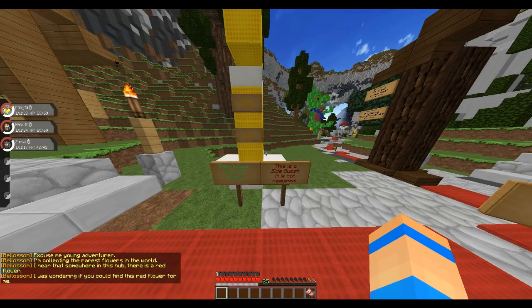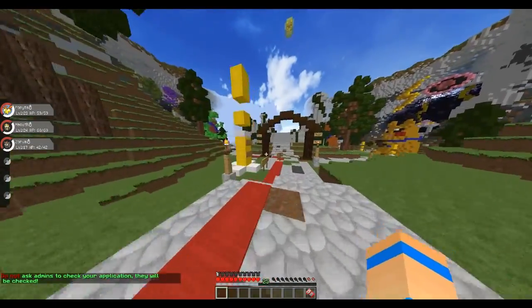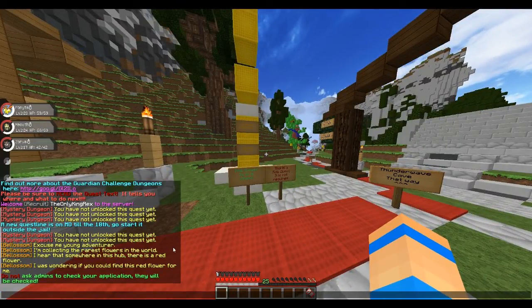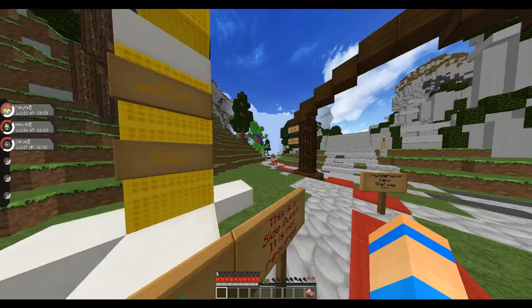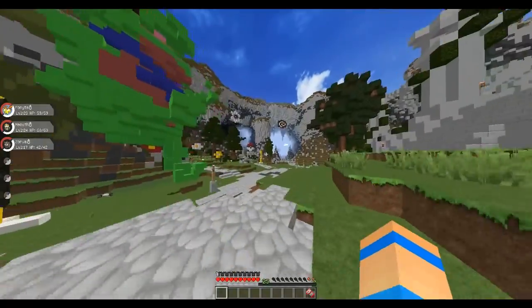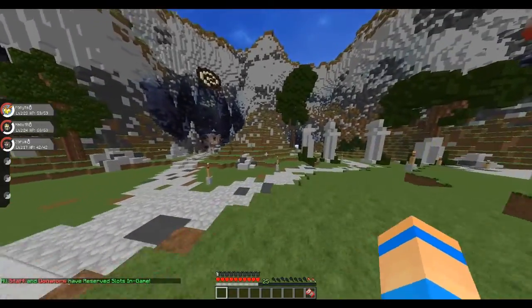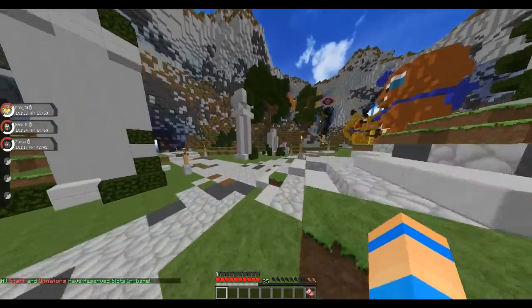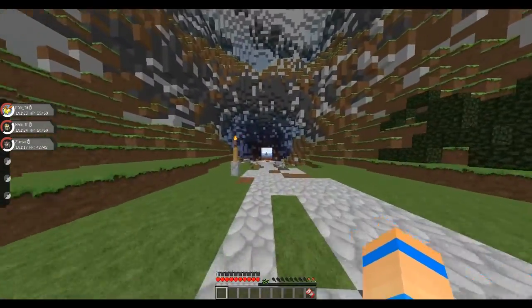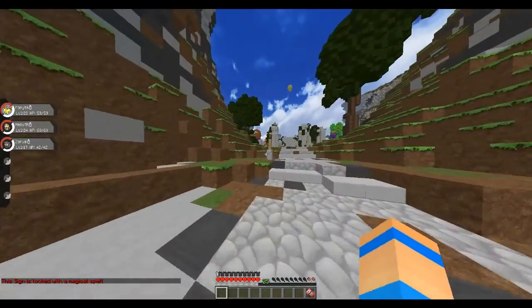The flower is in the chest - this is a side quest, it's not required. Let's do this real quick. Excuse me young adventurer, I'm collecting the rarest flowers in the world - I hear that somewhere in this hub there's a red flower, I was wondering if you could find it for me. Actually no, I should have done that at the beginning. I can't really do that now since I can't go back into these dungeons again. I need to be silver ranked to fight the first boss.